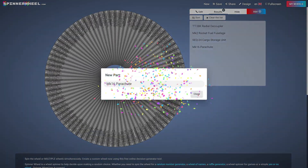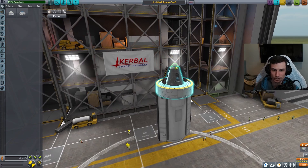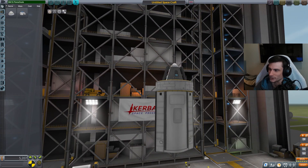Come on, give me an engine. A parachute - okay. MK-16 parachute. You can go right there. Perfect, that's perfect, that's awesome.